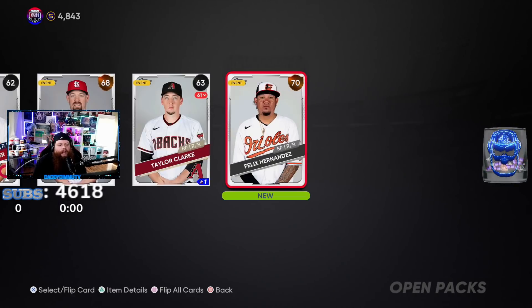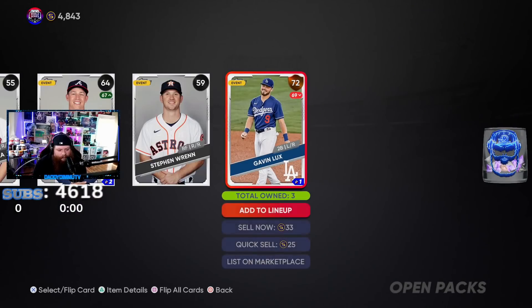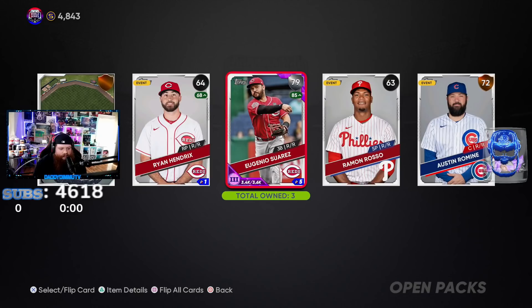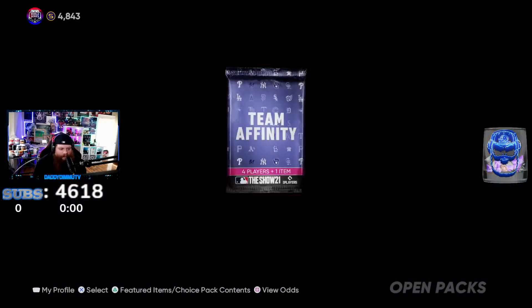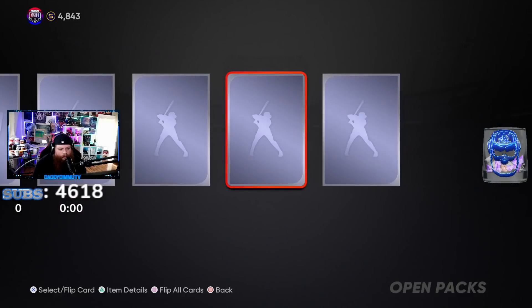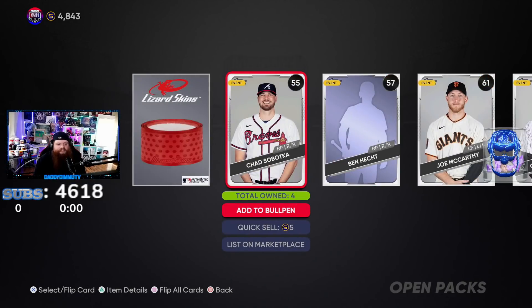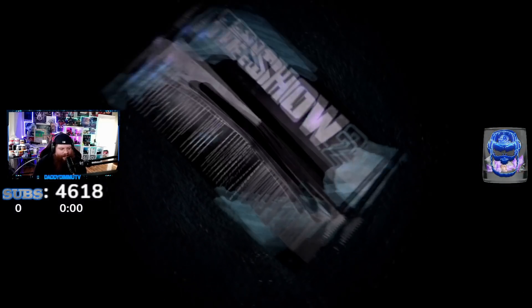Give me a diamond - Felix Hernandez! Gosh dang it. That Taylor Clark card looks just like Blake Snell - tell me they don't look the same. Gavin Lux is striking a pose, Jake Lamb is winking at me. Silver Kyle Gibson, good lord. 32 team affinity packs left - got a silver Suarez and Austin Romine. Where in the hell are the diamonds? Sam Freeman, Brad Keller, Jake Lamb again. Two silvers: Mondesi and Alec Bohm. Chad Sobotka.